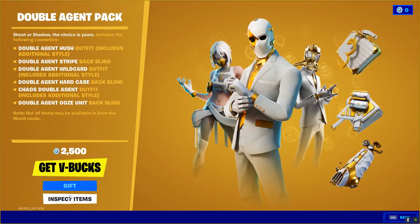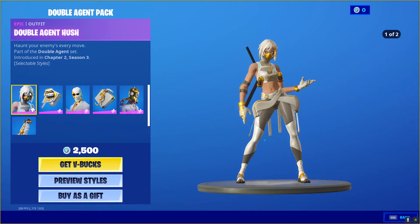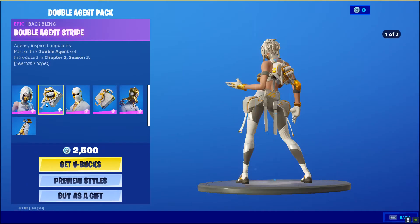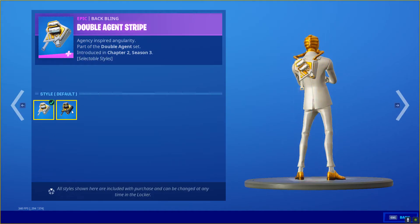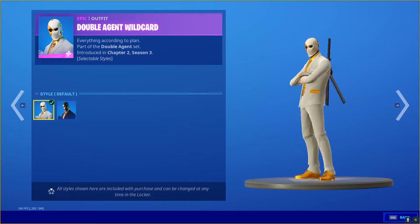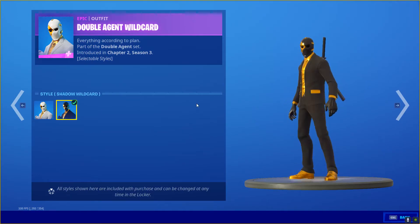We have the Double Agent Pack. We're going to go over this first. It comes with the Double Agent Hush Scan. Let's preview the styles. We have the Default and the Shadow Hush style. We also have the Double Agent Stripe Backwing with the Shadow Stripe style. We have the Double Agent Wog Card — it's like a Ghost Wog Card. We have the Default and the Shadow Wog Card.